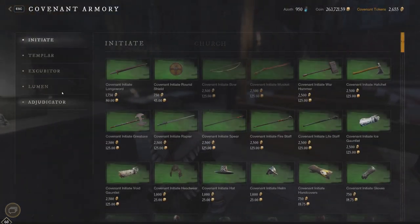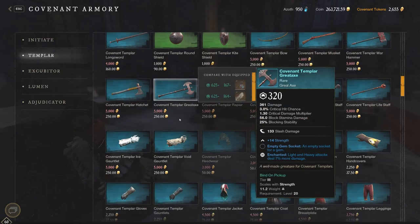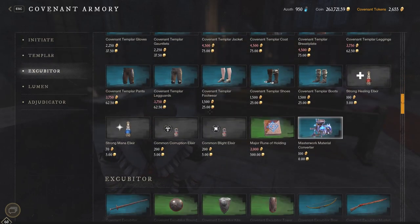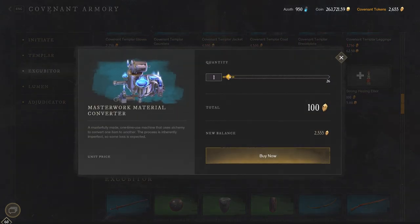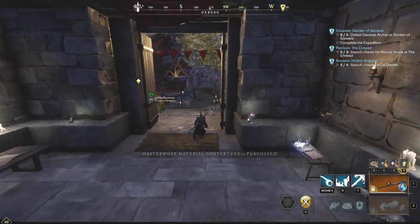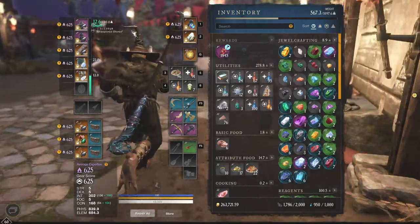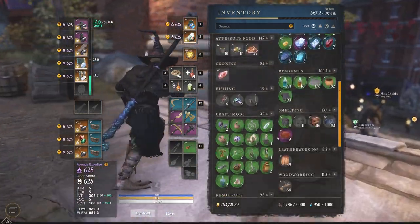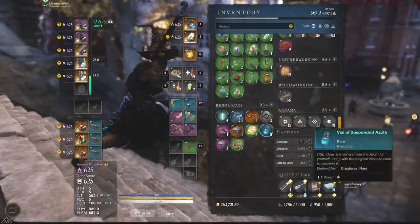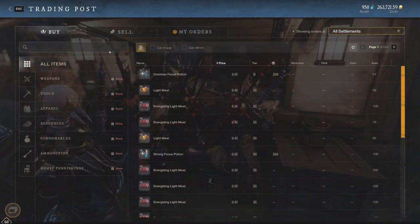Let's go to Buy Rewards, let's go to the Templar section — it's going to be only 100 faction tokens apiece. I bought 10 of these already, so let's buy 20 to bump it up a little bit. I took a look at the market and these are selling for very, very low amounts right now. The Pure Solvent — you should actually do this with your own Pure Solvent if you're not using it, because it's not really worth anything.